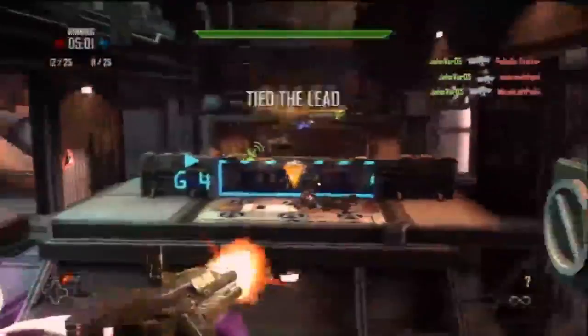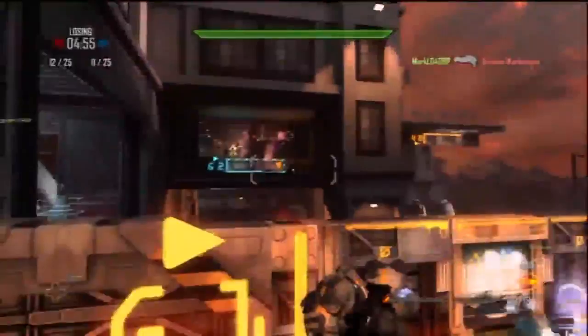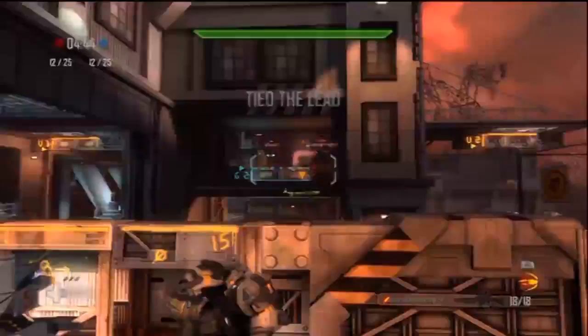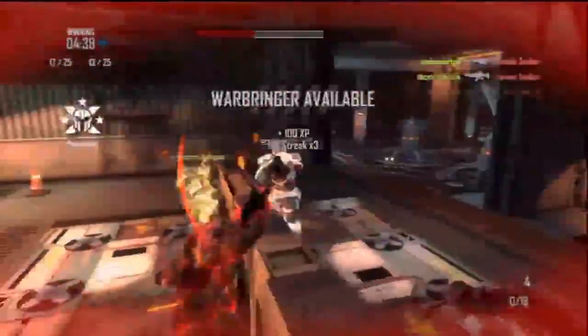We don't have a class-based system. Instead, we have a system where you can pair on the fly as you die — you go into the respawn menu and pair and match weapons and abilities to your liking. One of my favorite combos is the double-barreled shotgun, which is basically an insta-kill when you're right on top of somebody, but it only has two bullets — paired with teleports, so you can surprise people and sneak up on them.